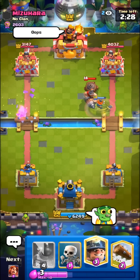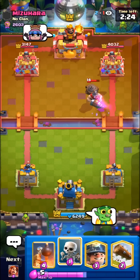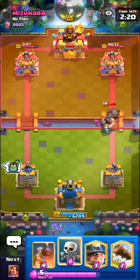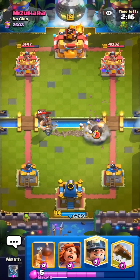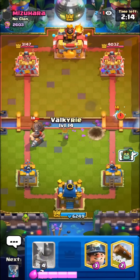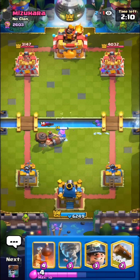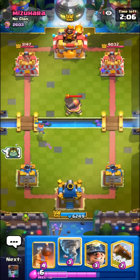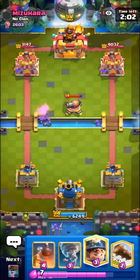Super well-placed Mighty Miner by him. As you guys are well aware, Log Bait players love mistiming, misplacing, and misdoing every single thing in every single match. The only exception is probably Log Bait players who watch my channel. I'll Valkyrie here to tank for the Ice Spirit as well. Super nice start. I know Log Bait's a pretty hard matchup for this deck, but I feel like it's a lot more beatable after the Rocket nerf.